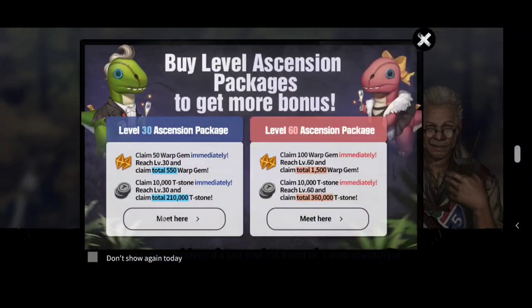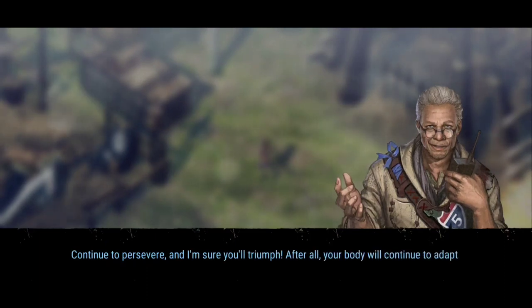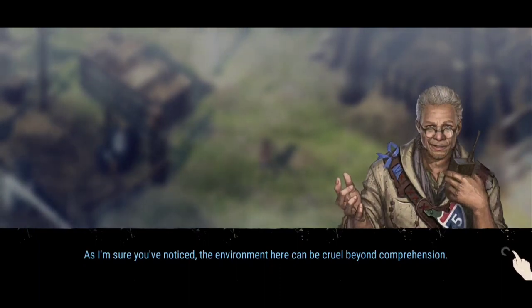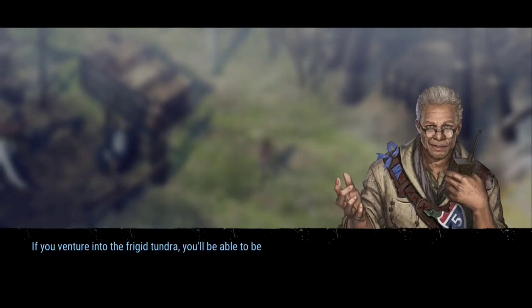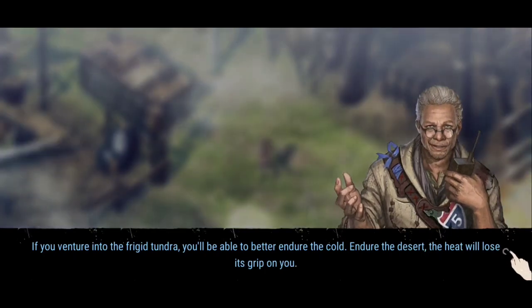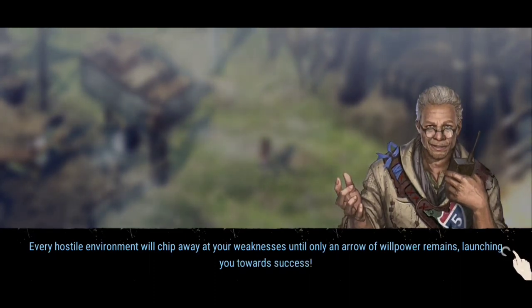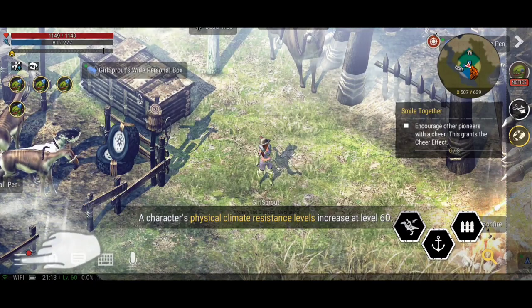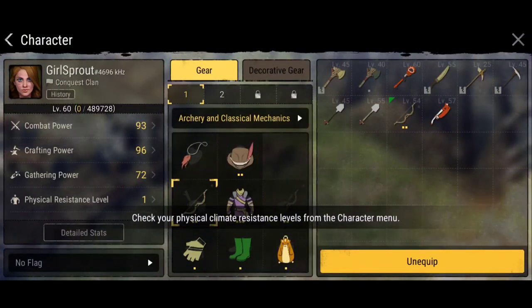Greetings pioneer, it's just your old friend Dr. Lamar checking in. How have you been faring? Staying healthy I hope. Continue to persevere and I'm sure you'll triumph - after all, your body will continue to adapt. As I'm sure you've noticed, the environment here can be cruel beyond comprehension. However, your body will develop a natural physical climate resistance as time goes on. If you venture into the frigid tundra you'll better enjoy the cold; in the desert the heat will lose its grip. Every hostile environment will chip away at your weaknesses. Check your physical climate resistance levels from the character menu.